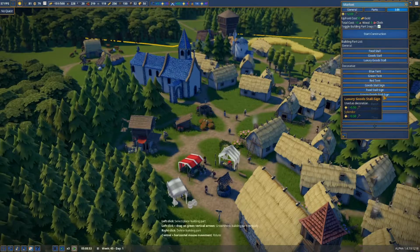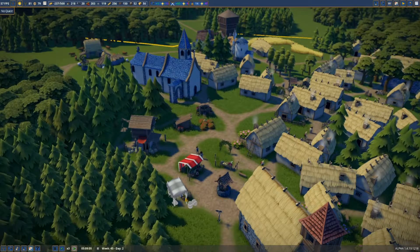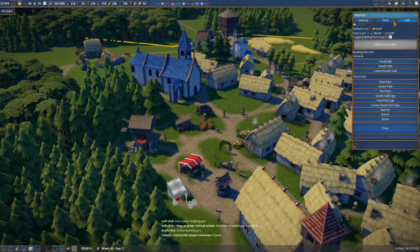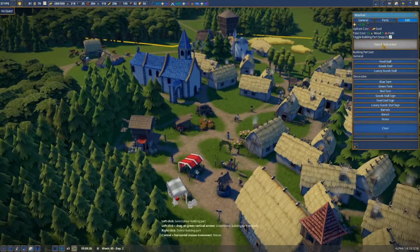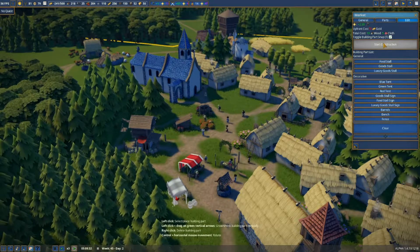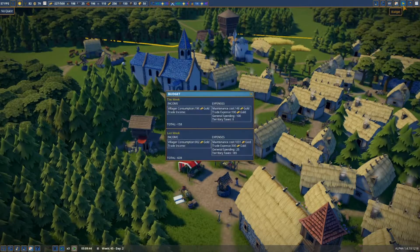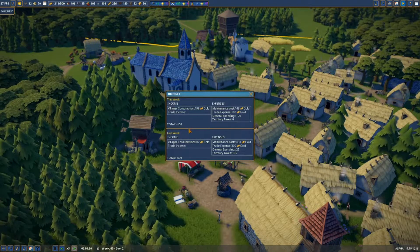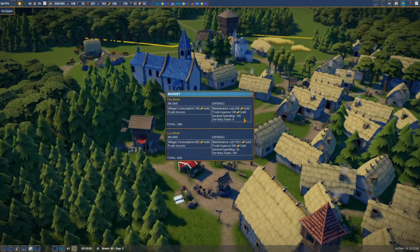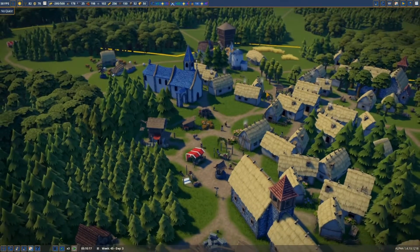Does it know that it's there? Start construction. We need to... why can't we start construction? Oh, because we have no money - we're minus two. Okay, let's start construction and let's have a look at our expenses. Okay, we need to trade a lot more goods basically.